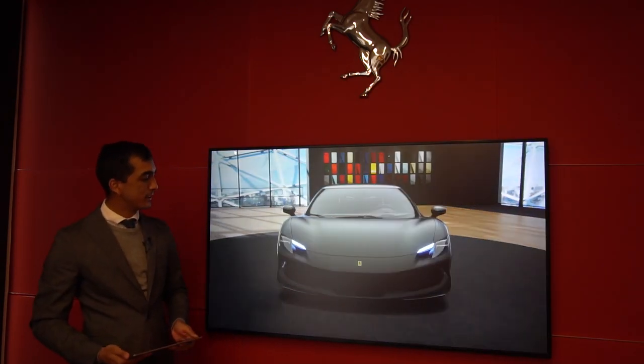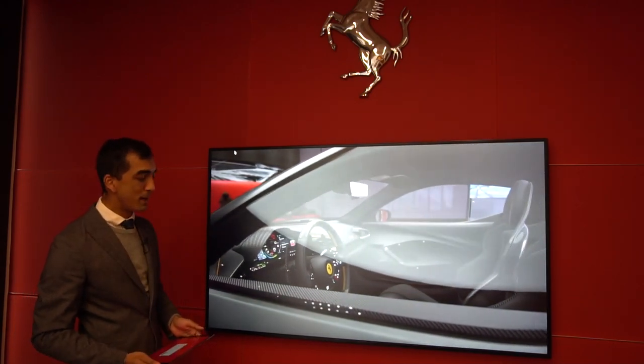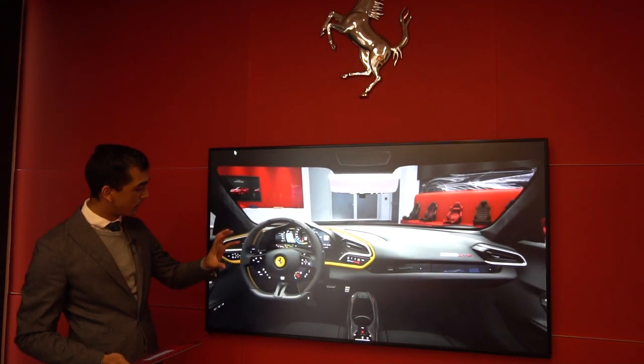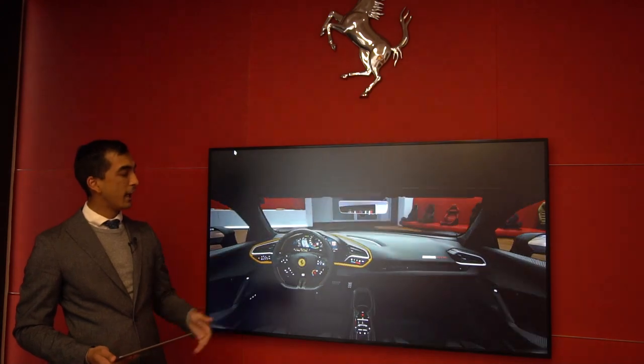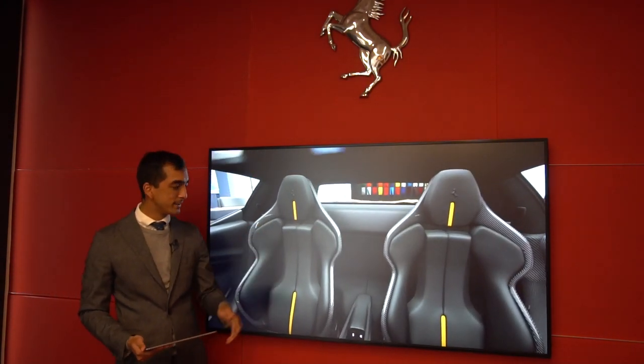So this is a nice example here. This car is Nero Opaco, which is a matte black color, and it's got the carbon wheels and a lot of yellow details, a lot of carbon on the interior and exterior, as well as the carbon racing seats and the yellow inserts.